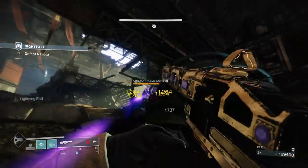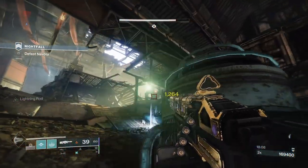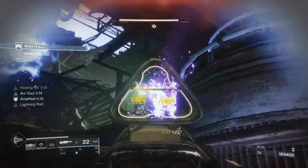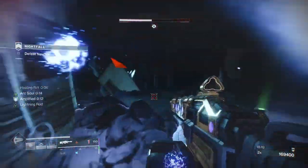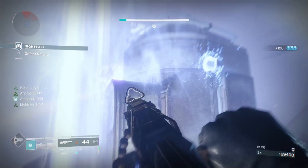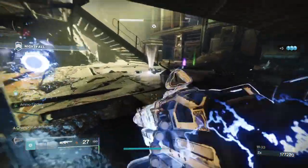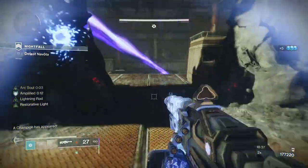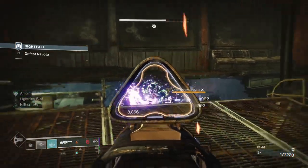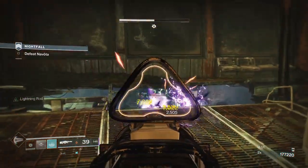Between all our abilities we will just melt this Champion down. I've got heavy ammo and a bit of special. I can kind of save the Sniper should we need it, then just try to do the melt and get out of here, because the next Unstoppable spawns from right behind us. Luckily there was an Attrition well there. There are two Ogres here — one is just a red bar, which you just take down normally, and then the other is the Unstoppable. That is the last Champion.